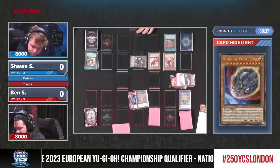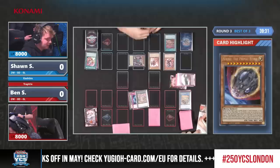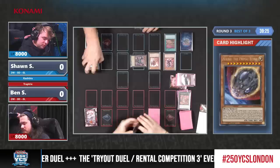What a throwback! Legacy of the Valiant 2014, I believe — the Exciton Knight. What a card it was. Once per chain — that was insane. One of the first times we had a quick-effect removal like that.